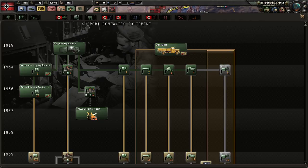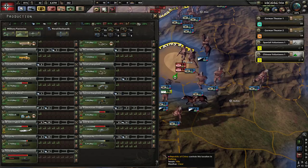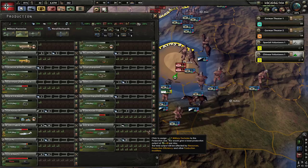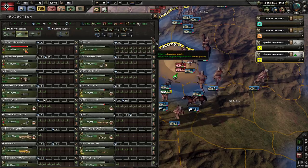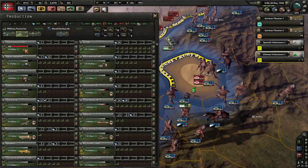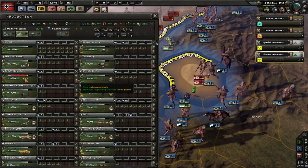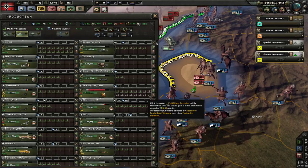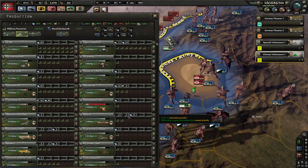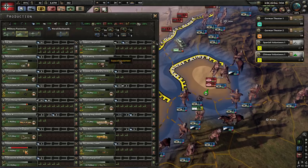There goes the flamethrower teams, which does mean we're going to need to add in flamethrower team production as a matter of urgency. Take a factory off cast just to get that thing going — we literally need 33, not very many. We'll bump it down to where it belongs.